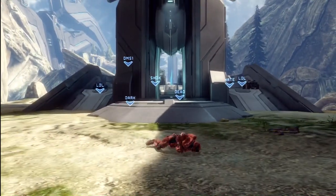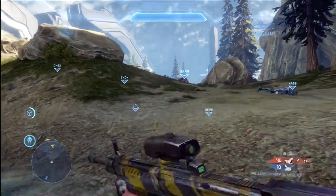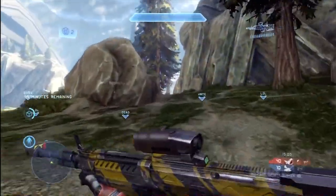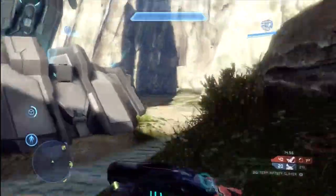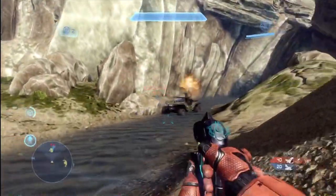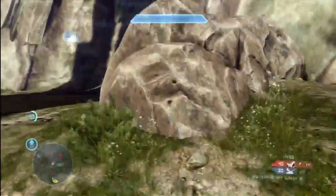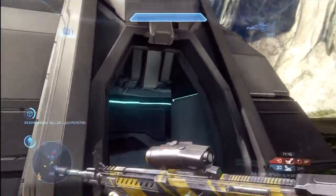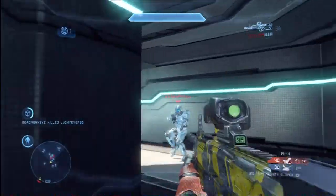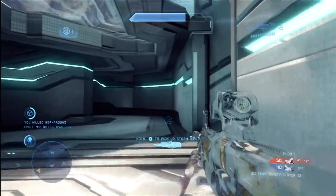I should have jumped out before I was killed here. The Banshees in Halo 4 are simply made out of paper mache — they're not very durable. So once they start to smoke and flame, you're better off just jumping out. If it's a fully healthy Banshee, don't hesitate to jump in and try to do some damage, but once it starts to smoke and flame, you may want to consider bailing out because they're just not as durable as they used to be in previous games.